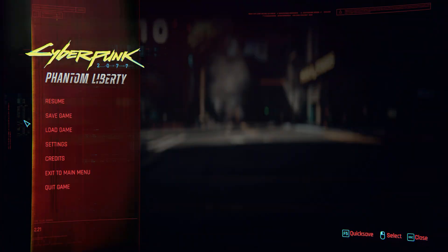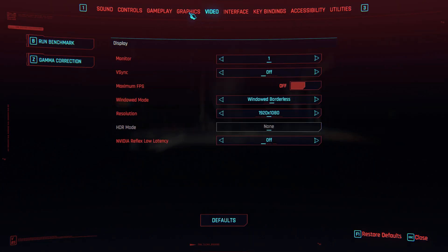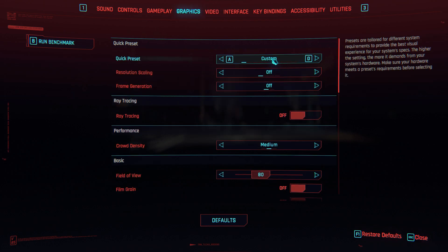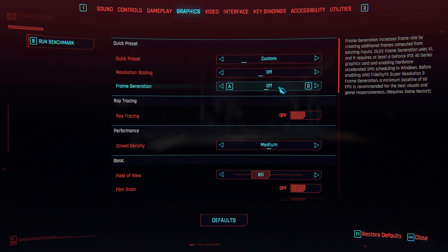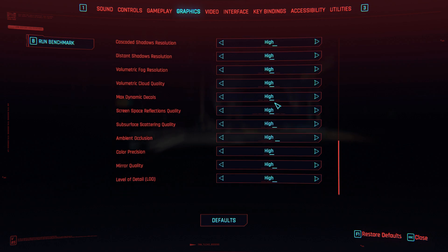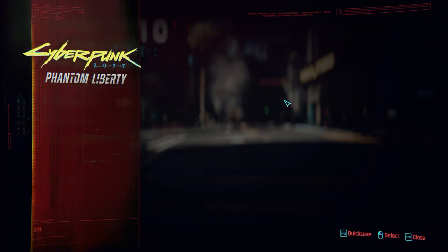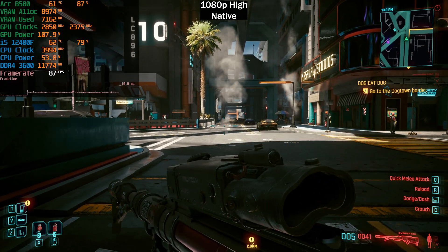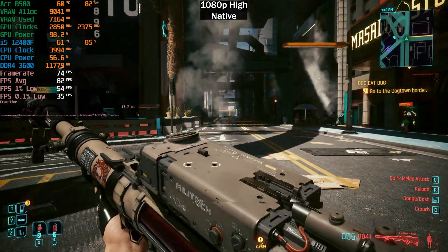Let me go over the settings quickly. We'll be testing at 1080p and 1440p. Although it says custom, I set everything to high and disabled any resolution scaling so we can test native. Everything is set to high except for crowd density, which is set to medium.